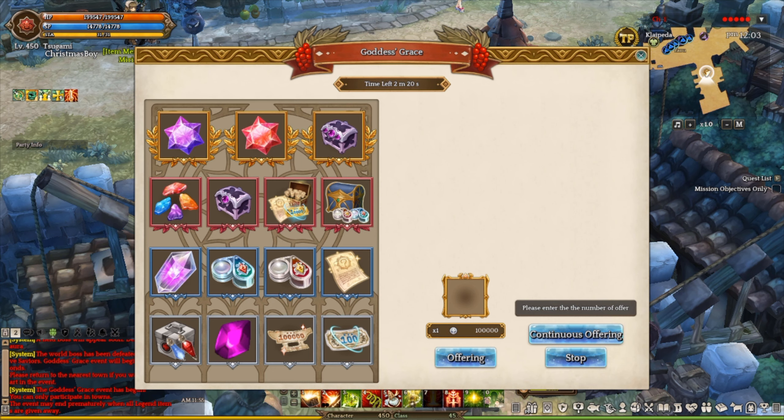Each Goddess spin costs 100,000 silver, and some of the prize pool includes Art Stone, Sandra Magnifier, Music's Thumb, Enchantment Coupon, Blood Star, and more. What I recommend is spending at least 500,000 up to 1 million silver per Goddess run. The reason is that you are looking for the best possible payout instead of blowing up all your silver at once for end-game items like Art Stone. The fastest way to get rich is not about how many rare items you get, but how carefully you invest the silver for future growth.